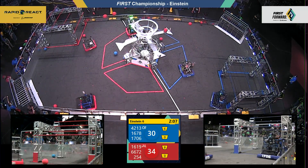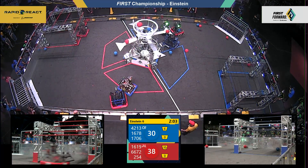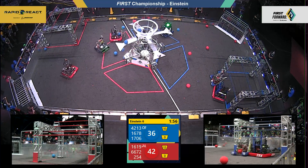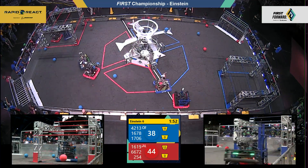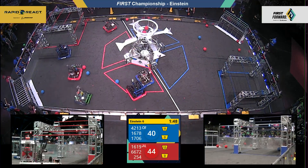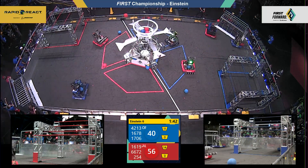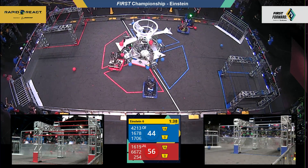Going on the defense already is the red alliance, 66-72. The Fusion Core toe to toe with the Citrus Circuits. 1678 finding an open lane in the blue tarmac, right up against the fender, and delivering — recollecting here for blue, your Hopper Alliance. 66-72 playing that defense, keeping two pieces of blue cargo in their hopper to reduce the firepower of this blue alliance. 56 to 42, it is the red alliance advantage.